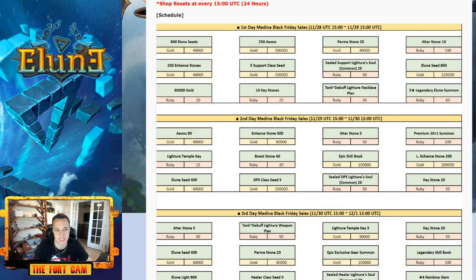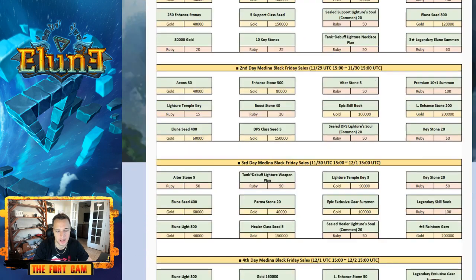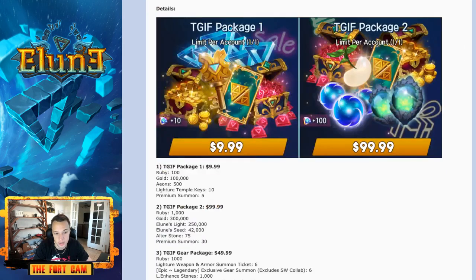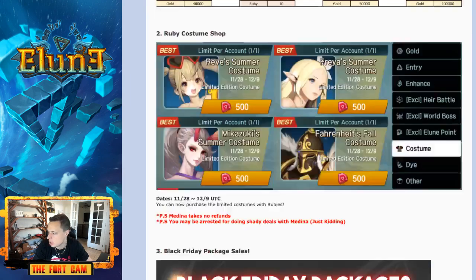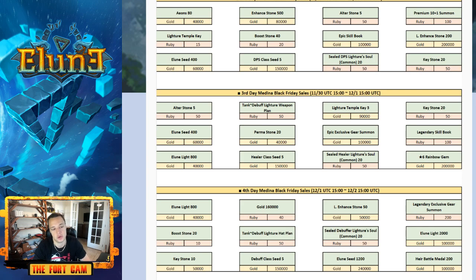That is going to be the Black Friday paid packs as well as the free-to-play packs. Let me know what you guys think of them. Are you guys going to buy them? Are you thinking of dropping a little bit of cash for Black Friday on Elune? Let me know. Or if you're going free-to-play only, let me know which of these packs you're going to get with your gold and rubies. My thoughts from the last video: go for any of the exclusive gears, the boots, the literature sets — those are pretty good — the class seeds for sure, and the literature temple keys as well.